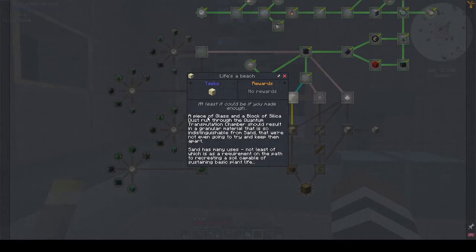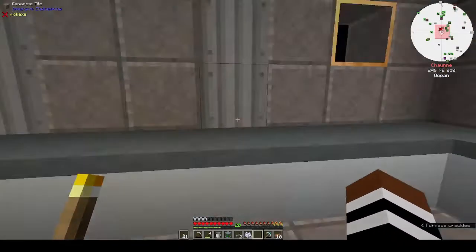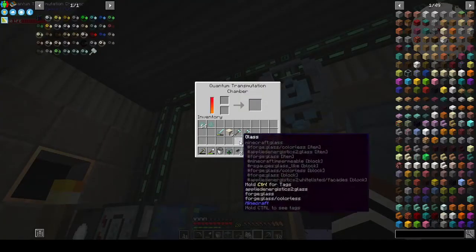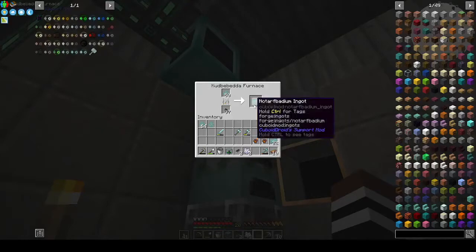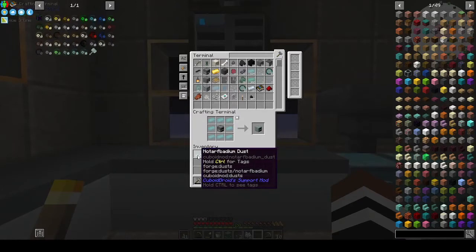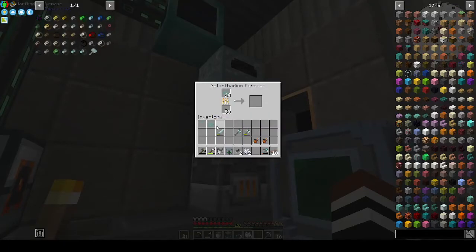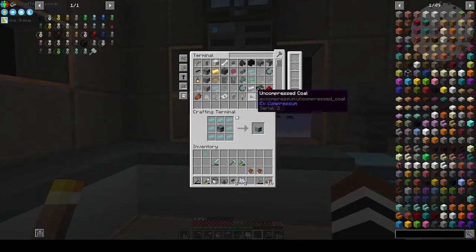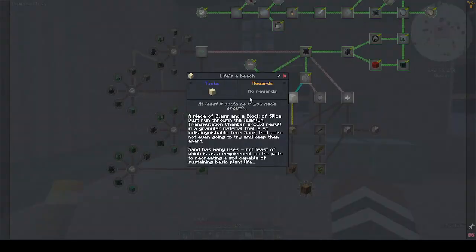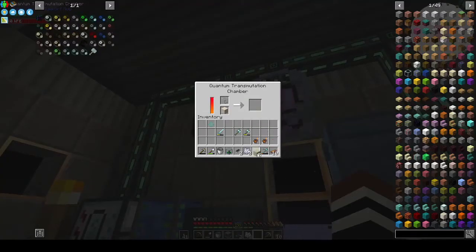A piece of glass and a block of silica through the quantum transmutation chamber should result in a granular material so indistinguishable from sand that we're not even going to try to keep them apart — so we get sand. We've got six glass, and we want six blocks of silica in the transmutation chamber. We can put the not-half-bad in to smelt — we are definitely not charging it. We want the sand from here.